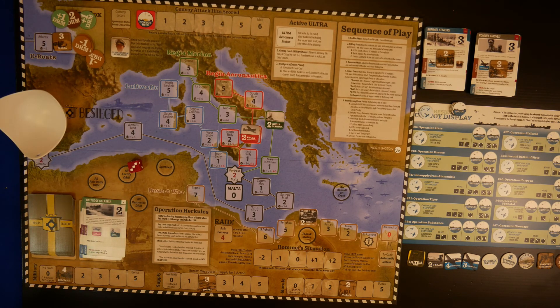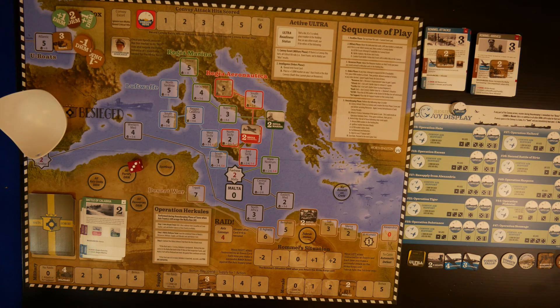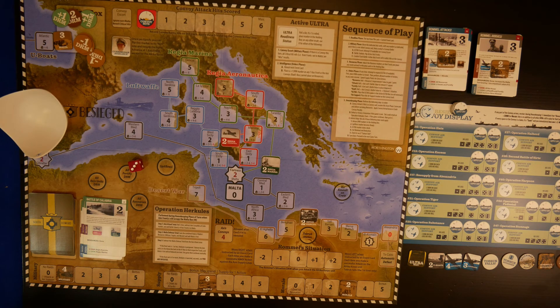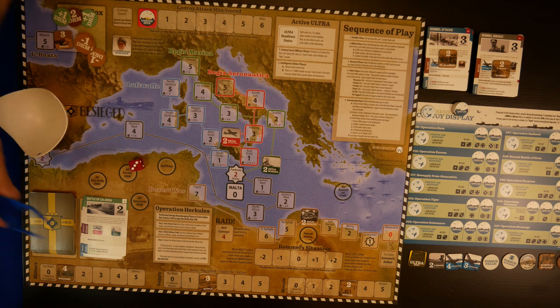Into our military phase - there is no convoy. So we just take note of the two icons in the military part of the card. The Regio Marina moves one and the Regio Aeronautica moves one as well - we're now threatened by the Italian Navy more than the Air Force. Onto the resources phase, and yet again we have no resources from the card.